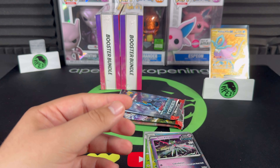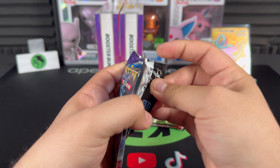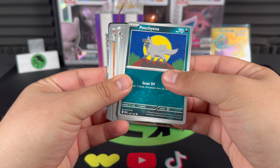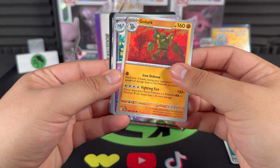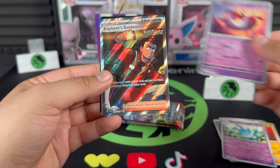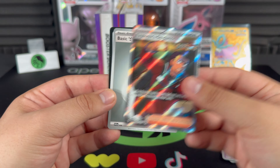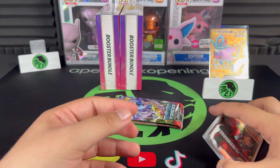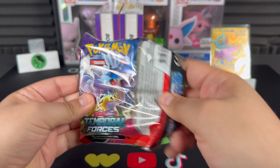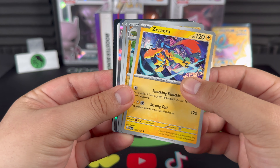Hit number two of bundle four. The bird — Latias! I think that's the first Latias I've seen. And there we go, Explorer's Guidance full art trainer! Let's go — we'll sleeve that one up. Back to the 50% hit rate — three hits for bundle number four.